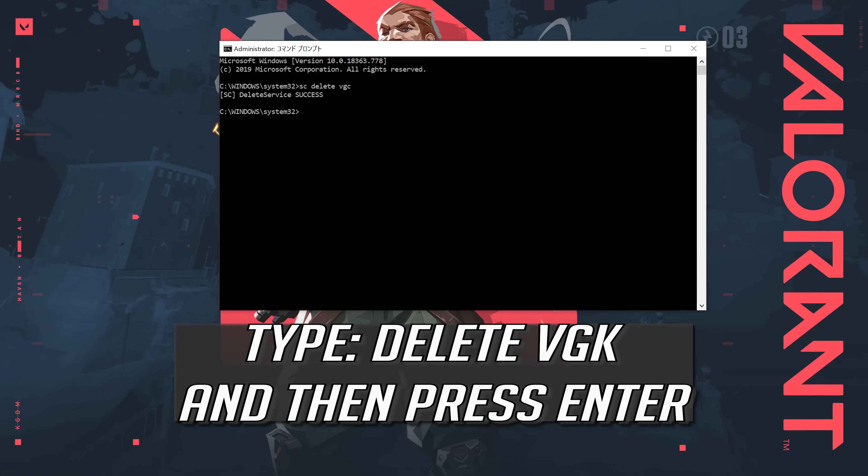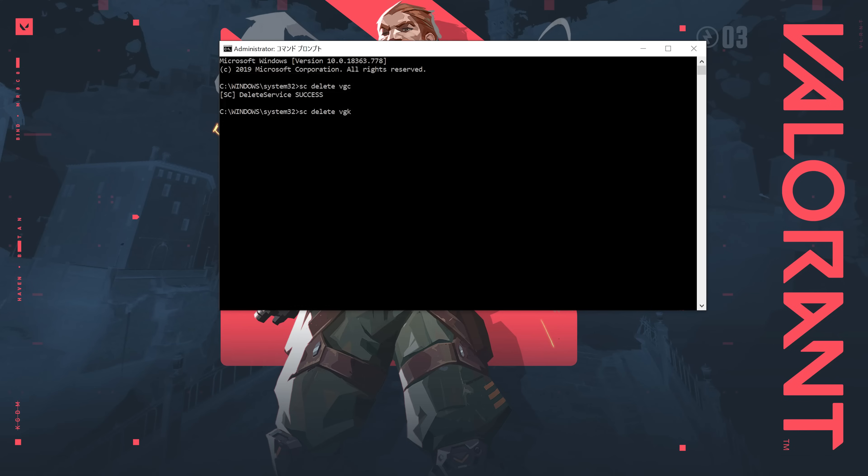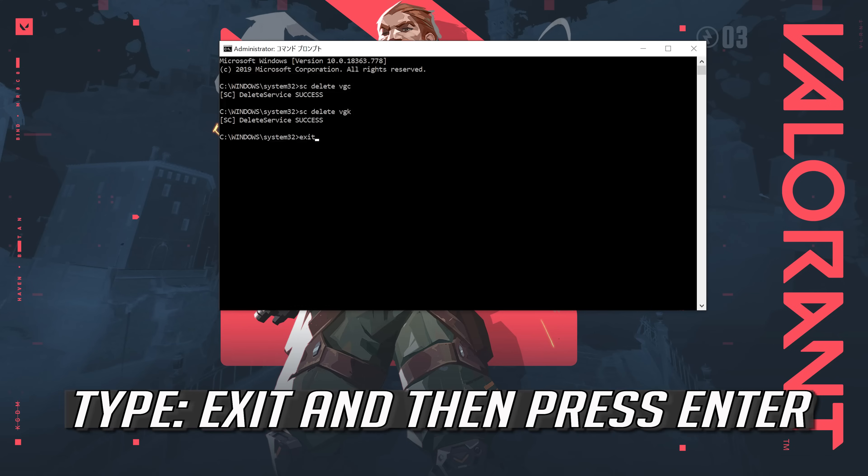Type SC Delete VGLC and then press Enter. Then type Exit and press Enter.